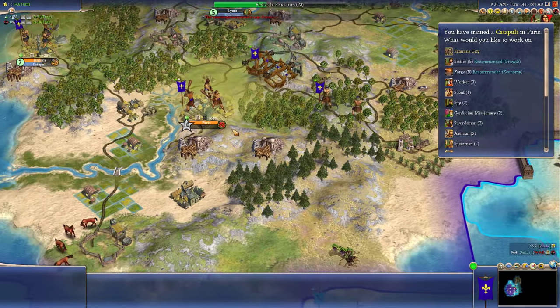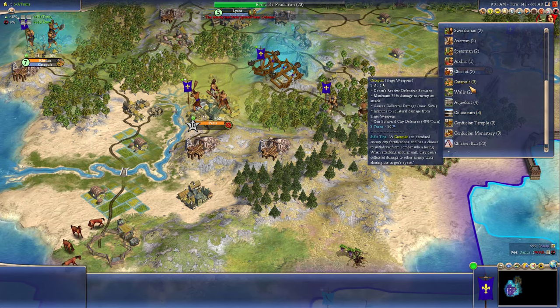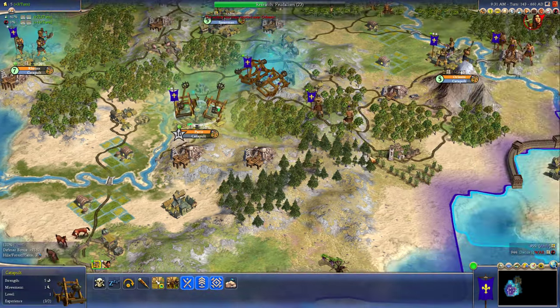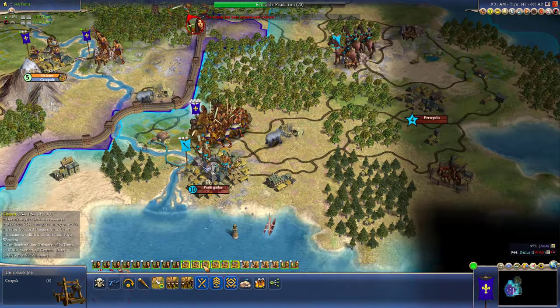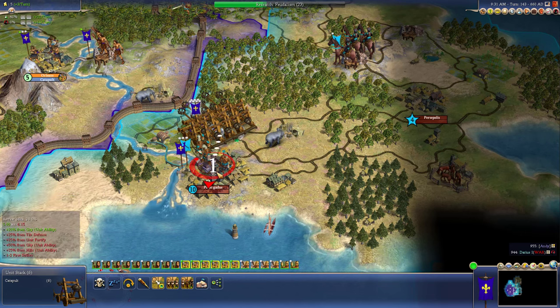Okay, they got their immortals out. I'm probably going to lose some catapults, so let's go with some more catapults from Paris, because I'm going to attack and I'll probably lose some this turn. So let's upgrade them. Attack — they are settled on a hill. Their capital is not on a hill, so that should be a little bit easier. Doesn't look like they got walls yet. They might rush walls.